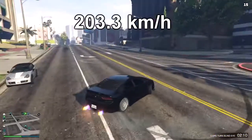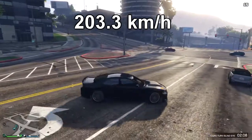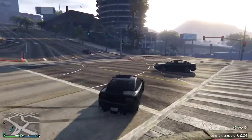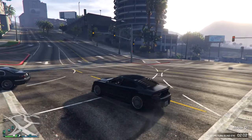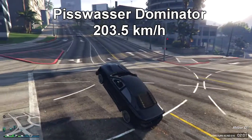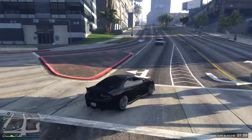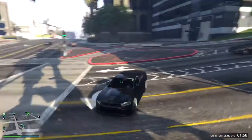The third reason is the top speed. The Buffalo STX has a top speed of 203.3 kilometers per hour, which makes it the second fastest raceable muscle car in the game. The number one is the Pisswasser Dominator at 203.5 kilometers per hour, but as you can see the speed difference is not much.